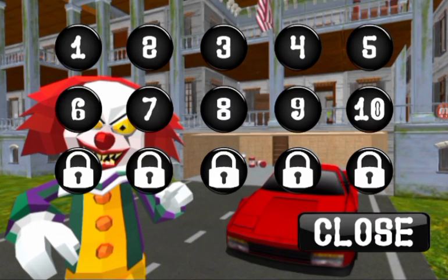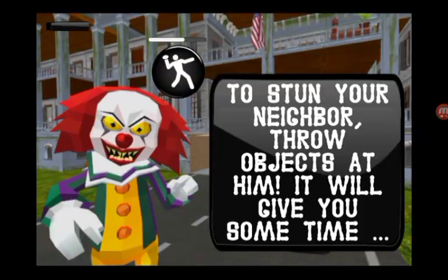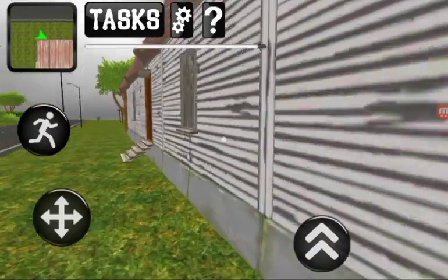Hello there guys, today we're playing the Clown Neighbor Second Revenge 3D game again. Last time we found an AK-47 in his house, and now we've learned that your neighbor made a nuclear bomb to sell it to terrorists — find it and bring it to your home.